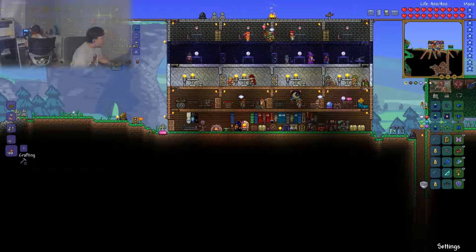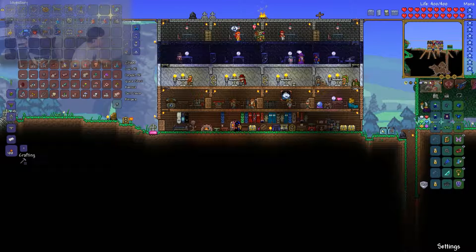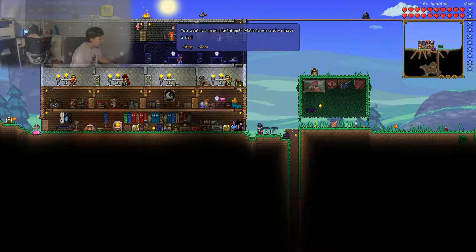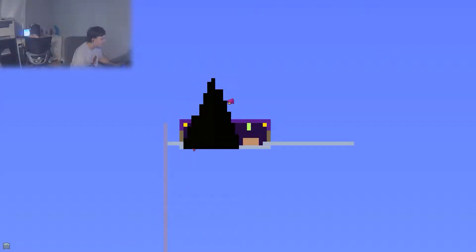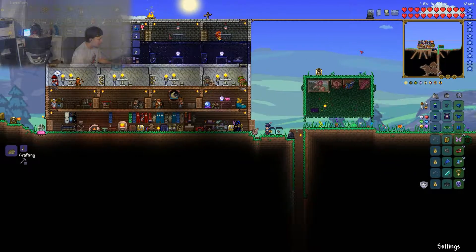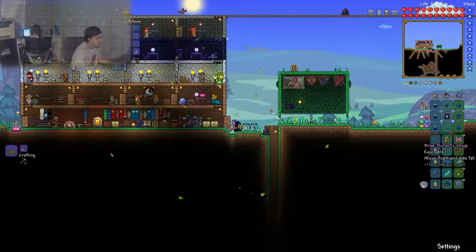So now we have at least one of each - I have two mechanical worms, one mechanical eye, and one mechanical skull. Titanium bow - where are you buying from this guy? So while you do whatever the heck you're doing, I can sort of see what you're building but it's blocked up by nothingness. Now we both have infinite arrows and titanium repeaters, and also while we were gone I made some butterfly wings.